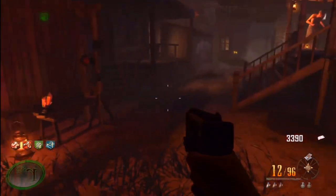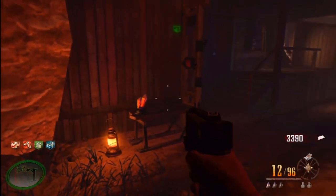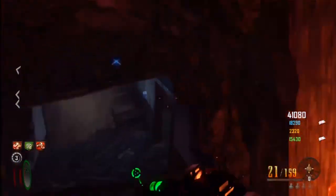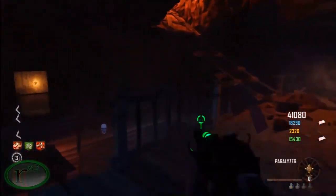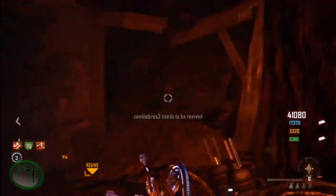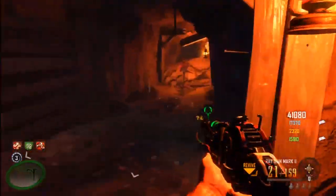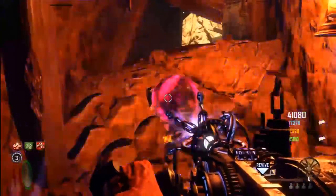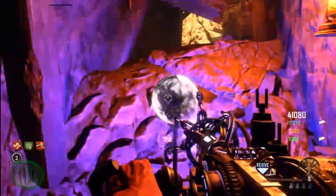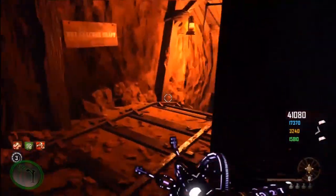The next step is charging the orbs. There are four orbs you've got to charge. You've got to get your paralyzer out of the box, so you just keep hitting the box until you get your paralyzer. This is the first orb right here in the tunnels. That's it - you've got that orb.